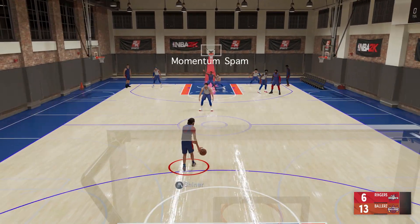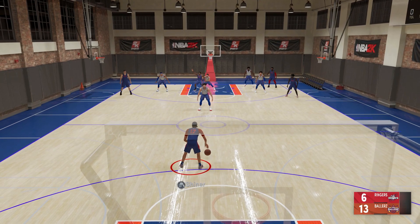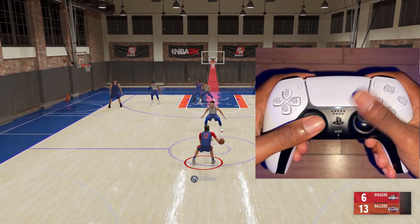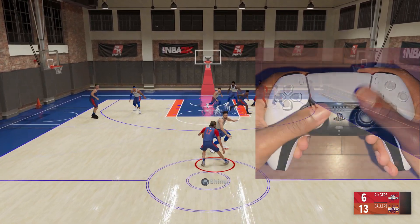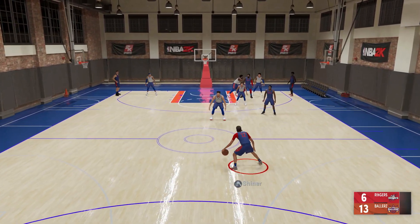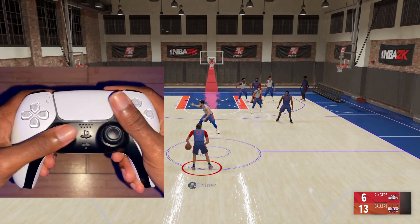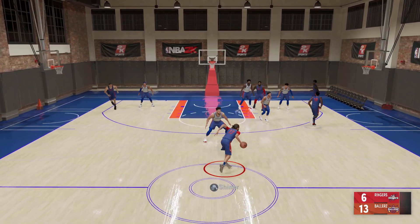Next we got the momentum spam — it's real easy. Say the ball's on my right hand: without holding turbo I'm flicking my right joystick up and flicking my left joystick to the opposite ball hand. As soon as the ball touches my opposite ball hand, I'm flicking my right joystick up again and flicking my left joystick back to the same ball hand, doing the same sequence over and over. But you have to time this — you literally gotta flick your stick up as soon as the ball touches your left hand, no time wasted.